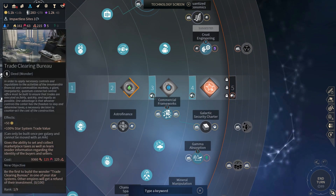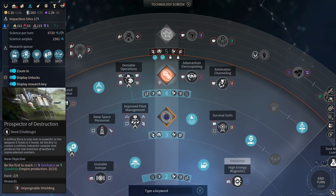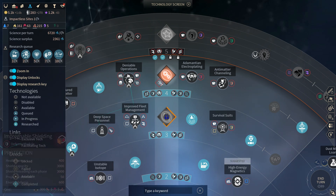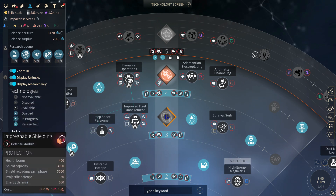Somebody reminded me I'm not looking at the legendary deeds and I should definitely be doing that. Build this thing to make your trade value systems go up. Be the first to reach 15 of both of the high-level strategics to get impregnable shielding — that's 15 income. Big health bonus, big shield capacity, a little bit of projectile defense and big energy defense. That's a pretty powerful module.